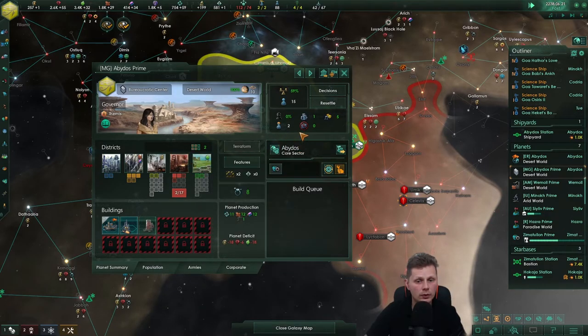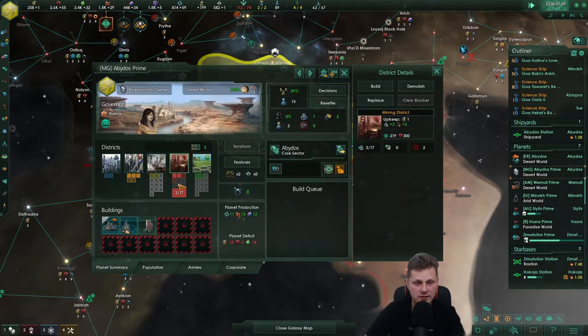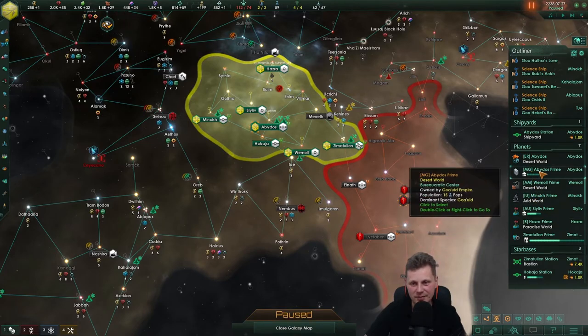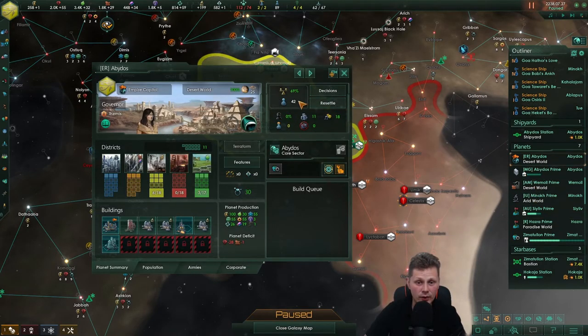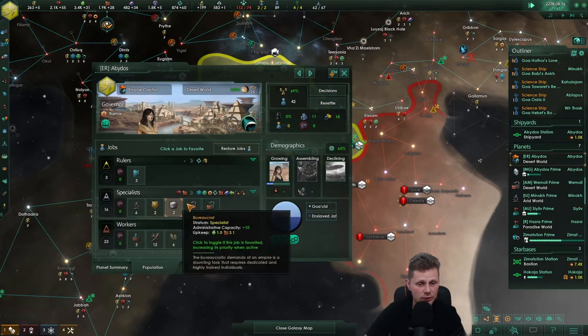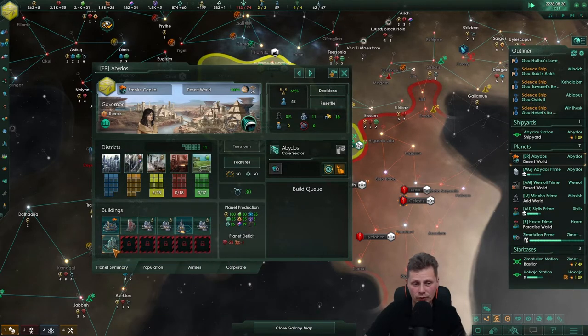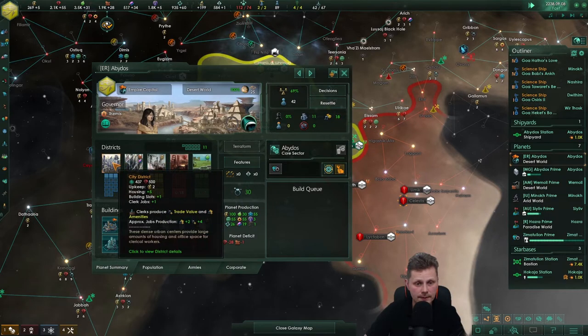We need to force-feed this up to 25 so we can upgrade this and boost the admin office over here. Let's take a look at what happened — stage two, commence when ready. I don't know what that means. I don't particularly enjoy this new DLC — I think they missed an opportunity here. It's sad. We won't create jobs here and we could potentially send people out — we've got a lot of amenities here.